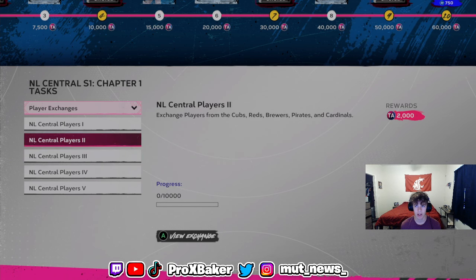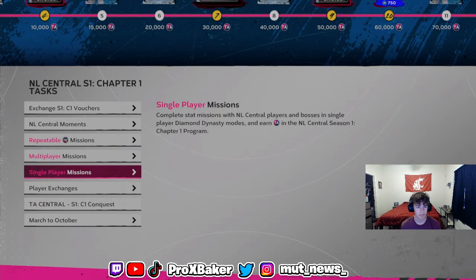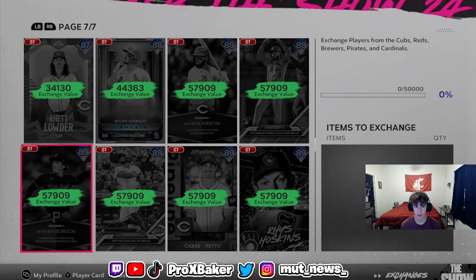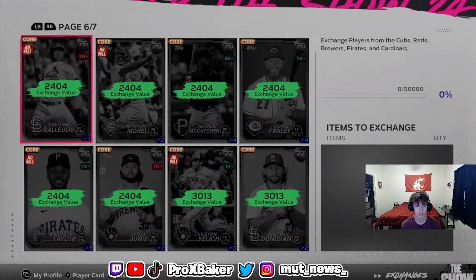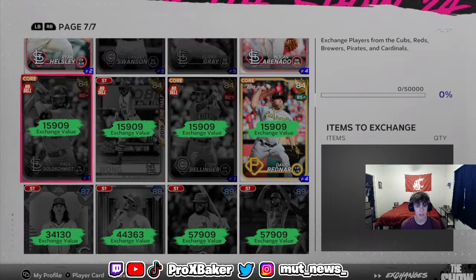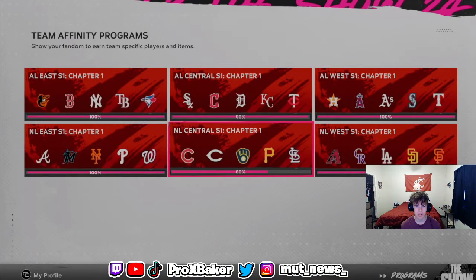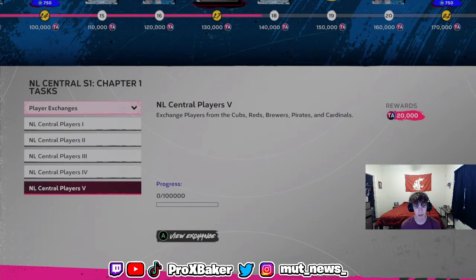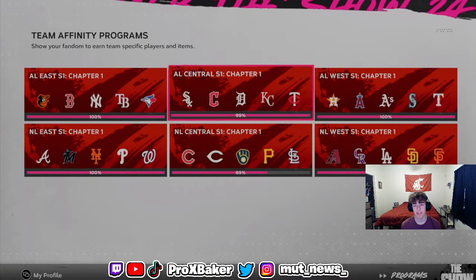This other exchange needs about six 82-overalls, so you can probably find a cheaper way. Maybe buying diamonds is cheaper — actually, let me check. Looking at 85-overalls in the marketplace... it seems like there might not be many live series diamonds in the NL, but there's got to be at least one diamond.